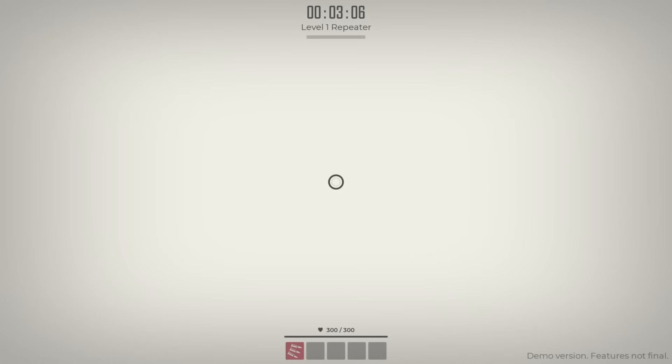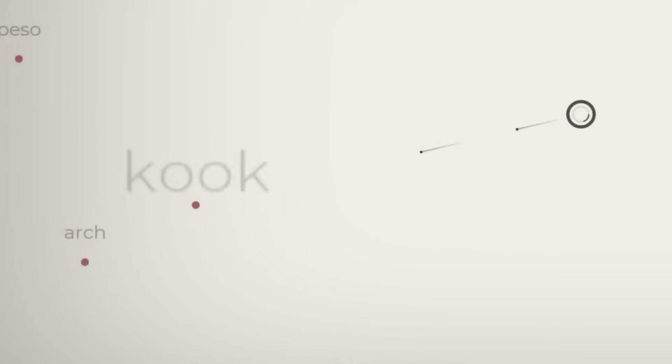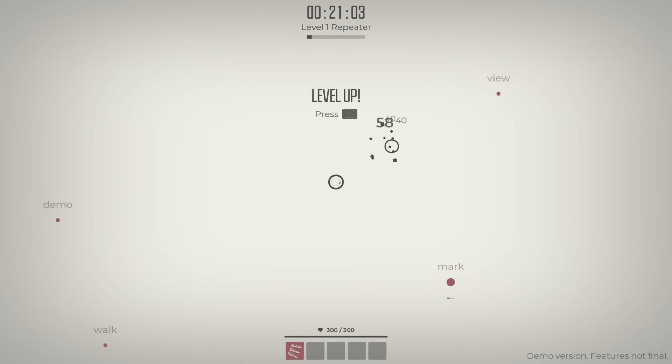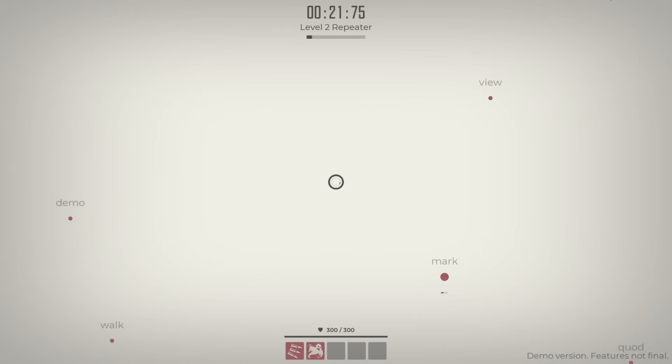Today we're going to be doing lots of damage by typing. All the enemies have little words next to them, so if we type out those words we get to shoot at them and take them out. If we do that enough times we get upgrades. We can get specters that rely on vowels, and thankfully there's plenty of those to go around.